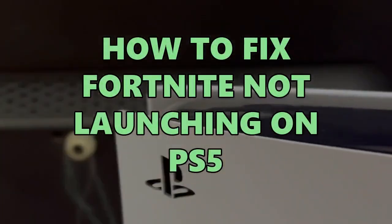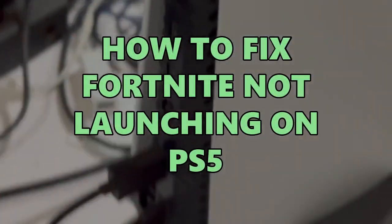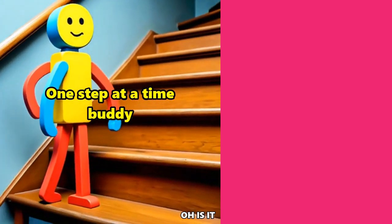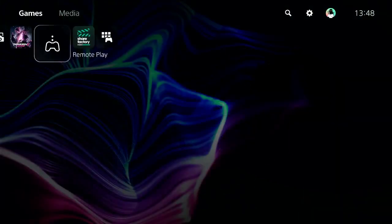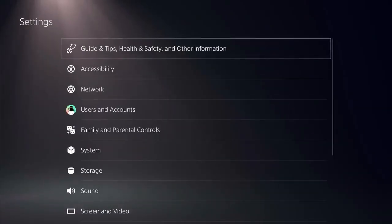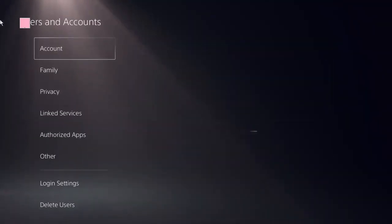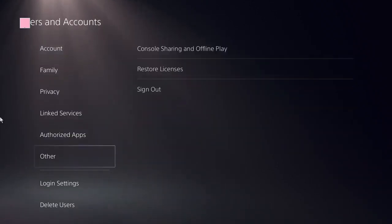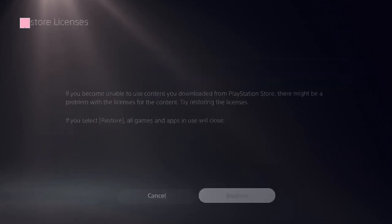There are a few steps to fix this issue. Each step is very important, so don't miss any. Let's get started — every step counts. Ensure that you are on the home screen of PS5 and check the top menu for Settings on the right side. Click on User and Accounts. Now here you need to look at this option: Restore Licenses.